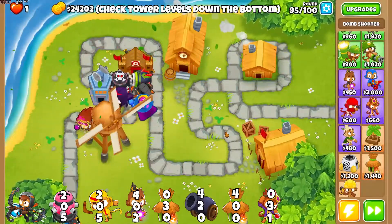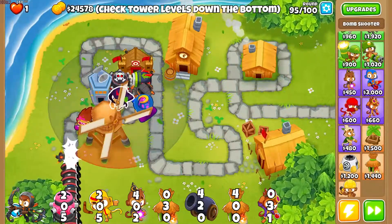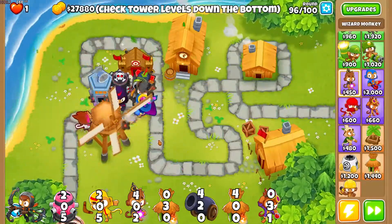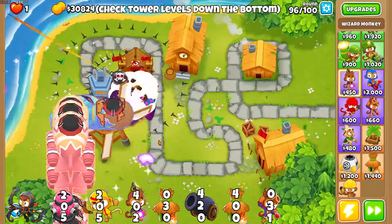Round 94 goes, and round 95 is just as easy. We only really have one more tower upgrade. Looking at the damages — it's only there for a split second — but the boomerang has done so much damage. It's really an underrated tower.